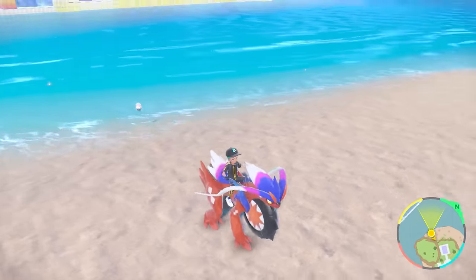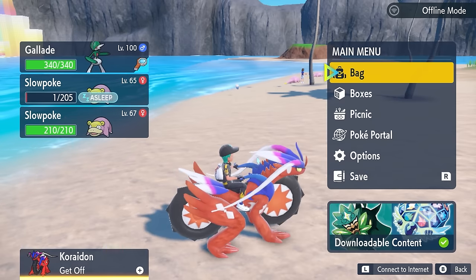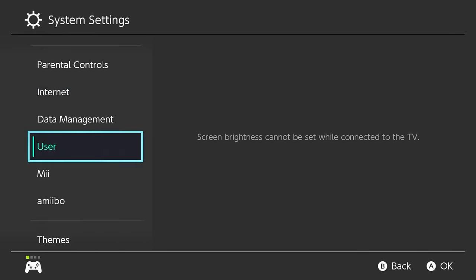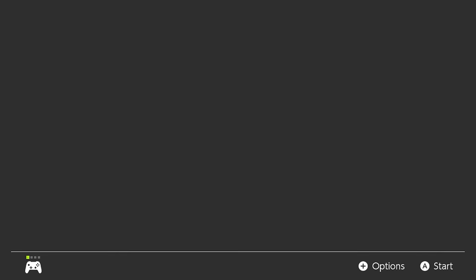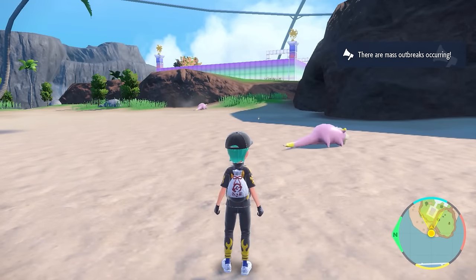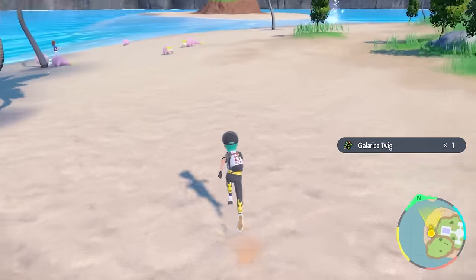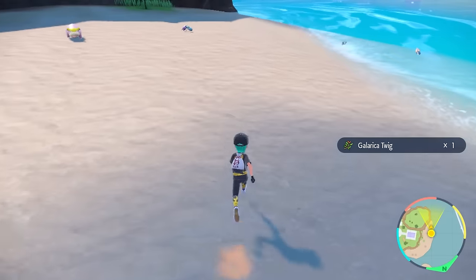If you've walked the beach and can't find any more Galarica Twigs, one method to get more spawns immediately is to save your game, close it, go to your system settings, then System, then Date and Time. Make sure synchronized clock via the internet is set to off, then move the date forward one day. Restart the game and once you load back in, the shiny objects on the beach will have returned because a whole day has passed. This was very effective for getting the numbers I needed.